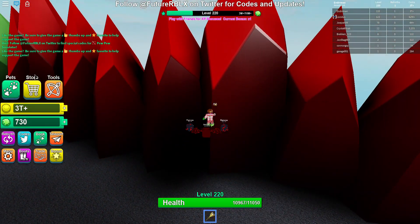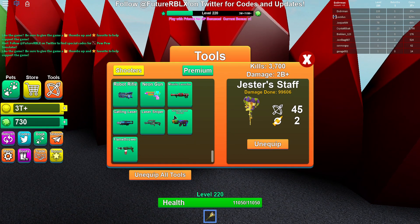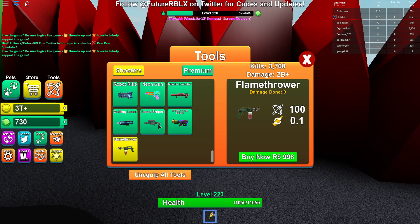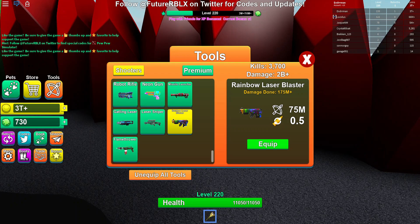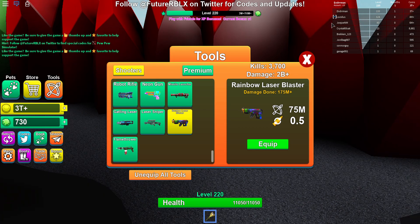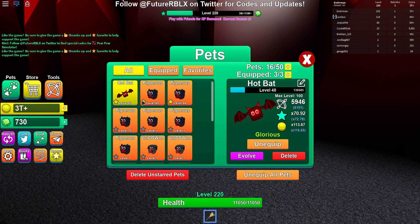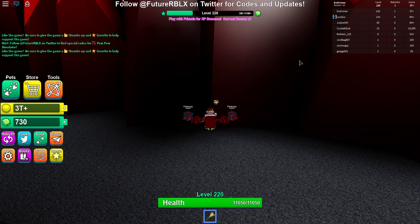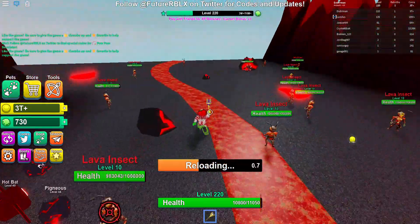That's basically all the tips and tricks I've got. Also, don't bother with the flamethrower — it's just not that good. I got super far through this game on my own, but I got this far this fast only because someone gave me some free pets — I think a horse, a camel, and a desert bat or something.